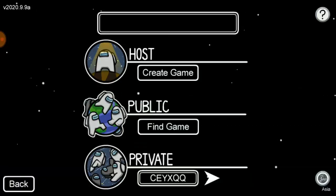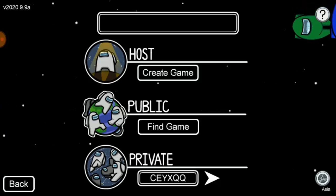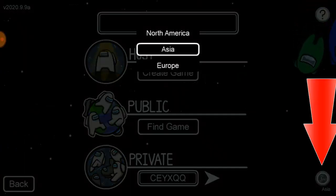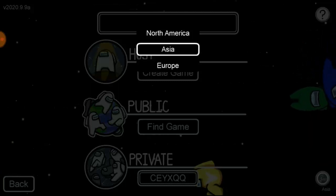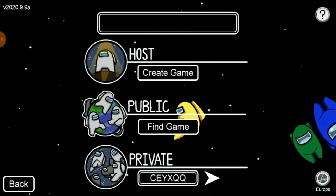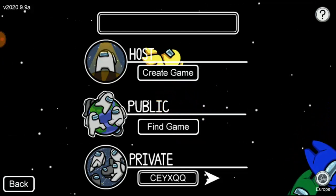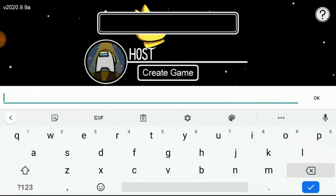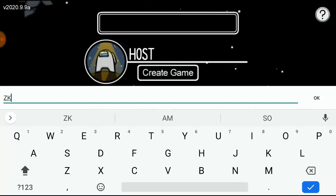One more important thing — when you try to join a friend's lobby, you have to know which server they are playing on, whether it's America, Asia, or Europe. If they are on Europe, you need to select the Europe server too. If you don't match the server, you won't be able to join the room. Once you know the correct server, go ahead and enter the code.